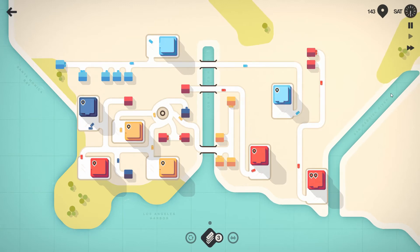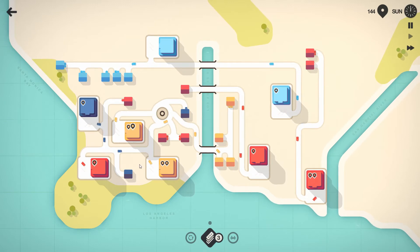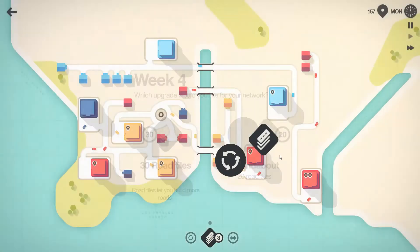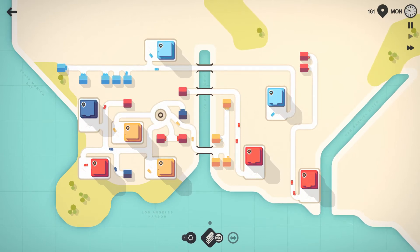We've only got three tiles so we can't really do that at the moment. I love how the map just expands outwards - you can see it slowly expanding further and further out on the edges. There's no real buildup of traffic anywhere - we're doing really well so far. We can get 10 extra road tiles or a roundabout with 20 road tiles. I'll go with the extra roundabout to make sure I can deal with anything coming up.